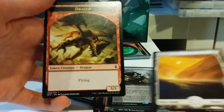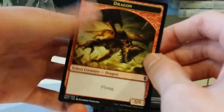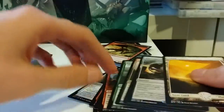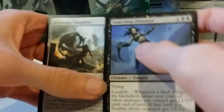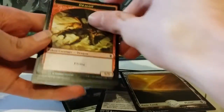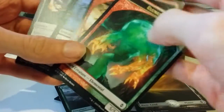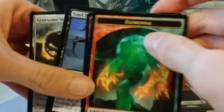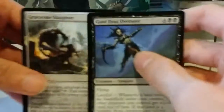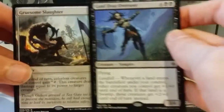And our token is a 5/5 dragon. So many good tokens today — I'm happy, I'm a big token fan. So that's our haul. We've got Gruesome Slaughter and the Ghoul Draz Overseer, a dragon token, and a 5/5 red-green elemental token. Well, that's going to be it for me for today. Next time I get some boosters I can open with you people, I will do just that. My name is SeaDudeGamer — hope you enjoyed this, and I'll see you next time.